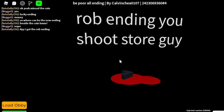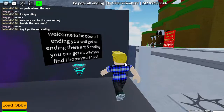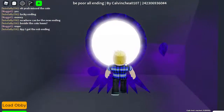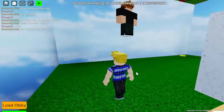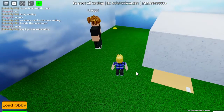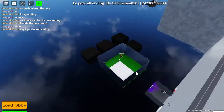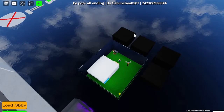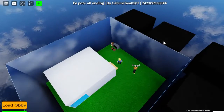Yeah, it's pretty easy - Rob ending. So you rob, and then rob something bad. I got the rob ending. I don't know what he's doing right now, but there might be something cool. I'm not sure what he's gonna add - a roof?